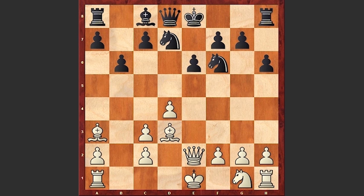Can you find the best continuation for white in this position? Ready? Alekhine just checkmated his opponent in 2 moves. He played Qxe6 — a brilliant queen sacrifice.